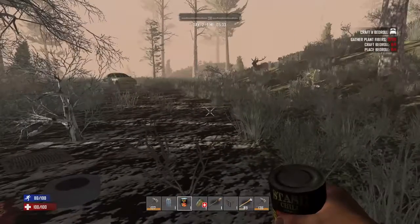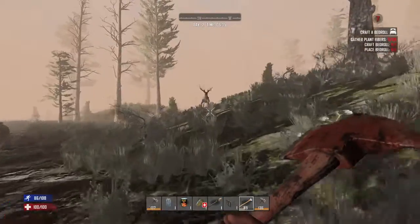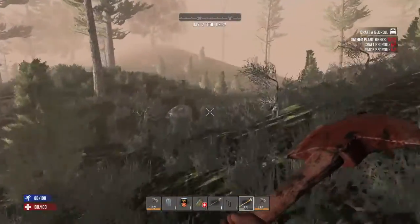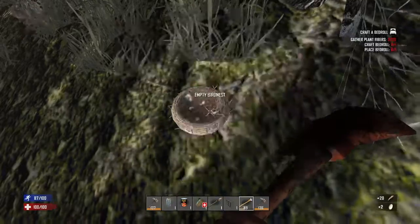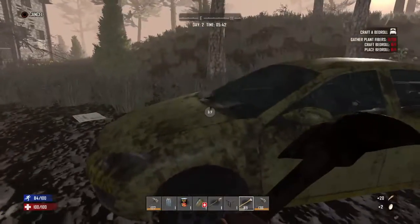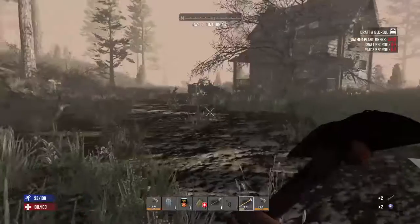With the axe there's probably more chance of killing a deer. It's hard to catch the deer - see what I mean? It's easier if you have a gun or a bow. So let's see what's in this house.